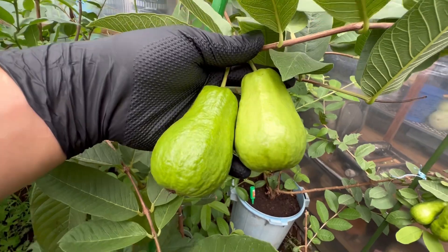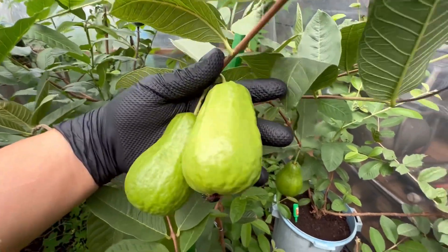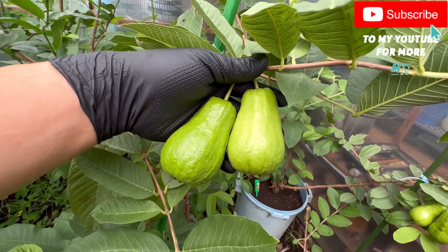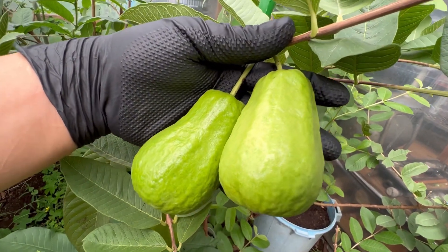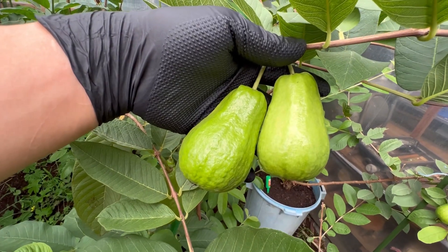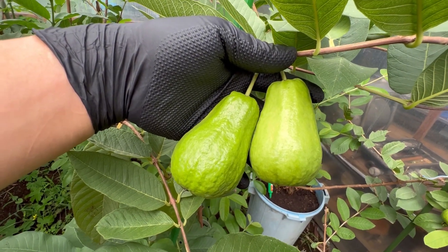I want it to turn fully light green or yellowish all over. I won't let it over-ripen, I just want the darker green to disappear — to make sure it's already sweet, because if it's still a bit green it still has a slight bitter taste.